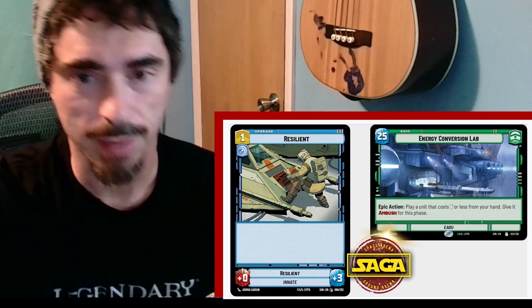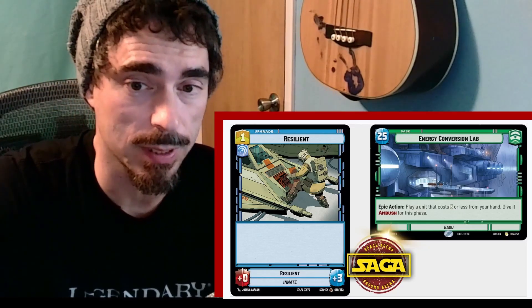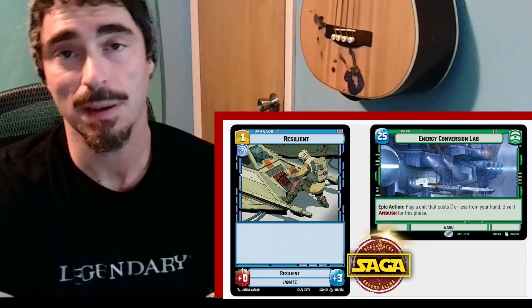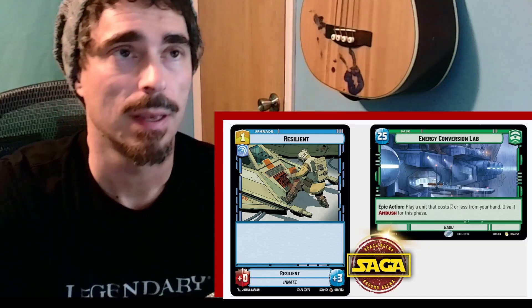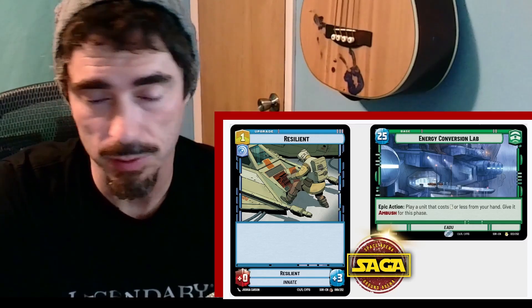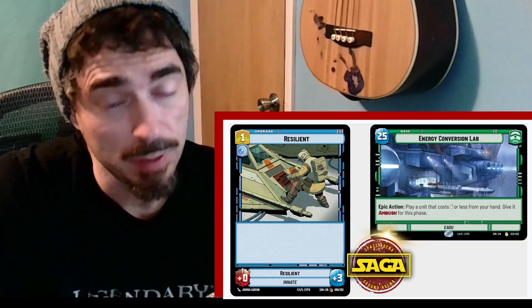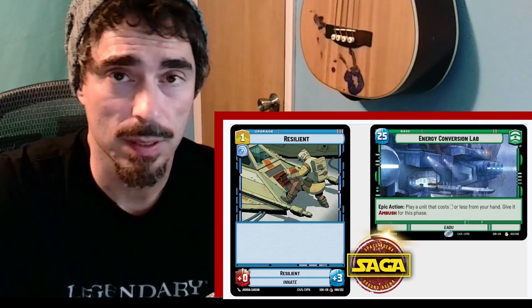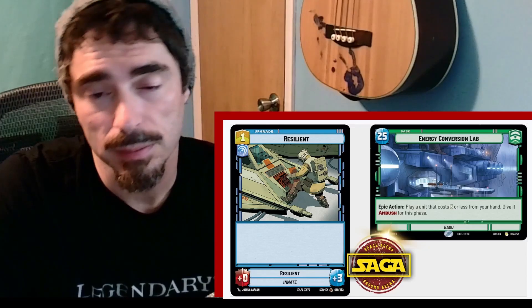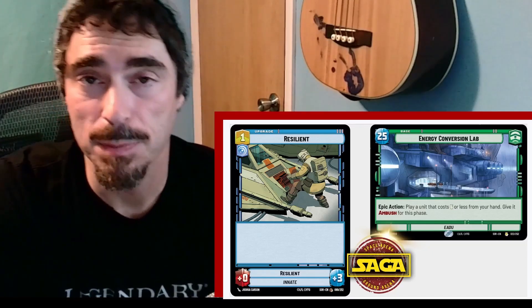Next up we have Energy Conversion Lab. This is a command-affiliated 25-health base, so it has an epic action on it. It lets you play a unit that costs 6 or less from hand and gives it ambush for the phase, so this basically lets you pick a unit that doesn't have the word ambush printed on it and give it that for the phase. Ambush lets you ready a unit, but only if there is a targetable unit to attack — you can't go face with ambush. I like that better than some of the other 25-health bases we've seen. Is it worth 5 health? Maybe.